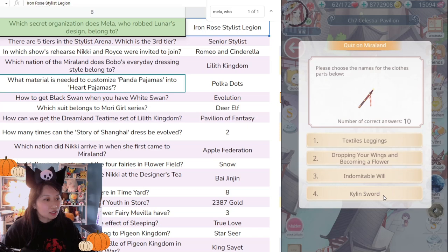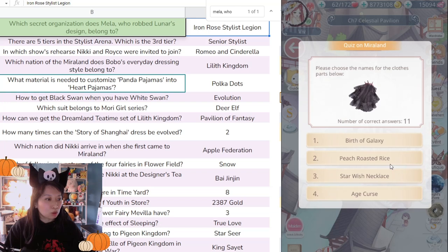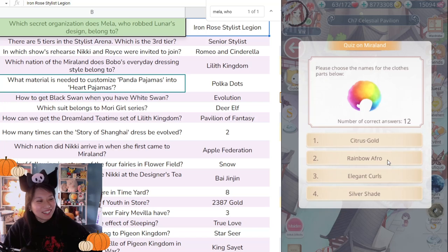'Please choose a name for the clothing part below' — I believe it's Kylan Sword. This number two one is so long! 'Please choose the name of clothing parts below: Perfect Galaxy, Peach Roasted Rice, Star Wish Necklace, Age Curse.' This looks like Age Curse because it just seems dark compared to the others. Nice — too easy!